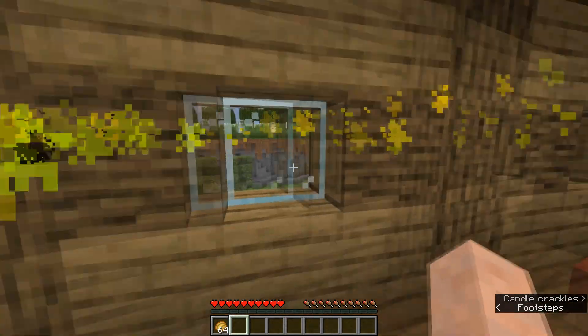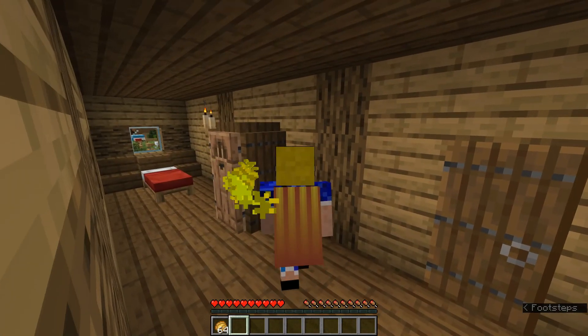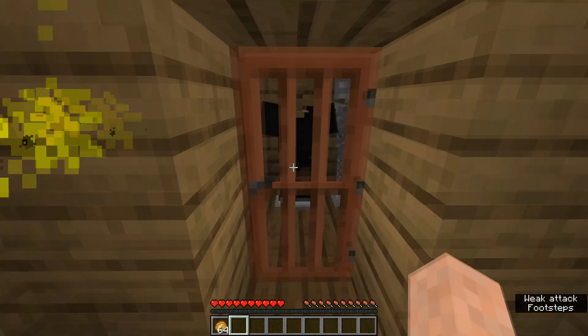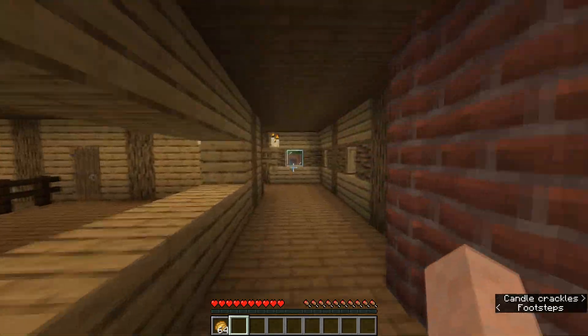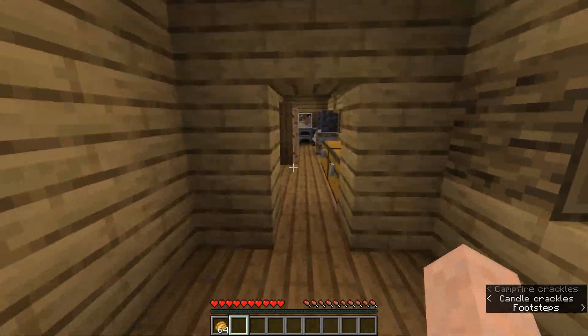We have a companion now — look at us! We have Zwei as a companion and we have armor, though we can't grab it apparently. This map was made in 1.17 with beautiful blocks like candles and azalea leaves. We also have some emeralds and a wooden axe — it says 'use this to unveil a secret area, it can break petrified oak slab.' There's a bundle as well with even more emeralds inside.